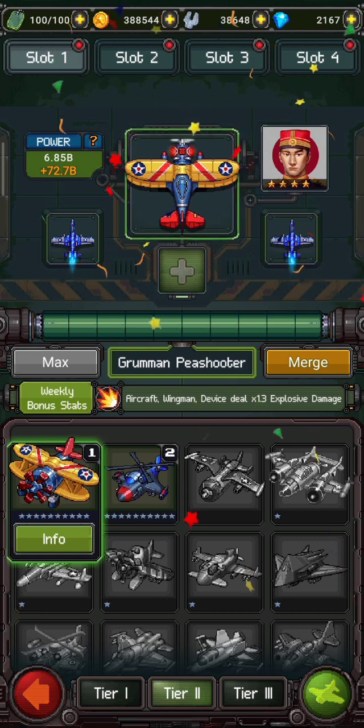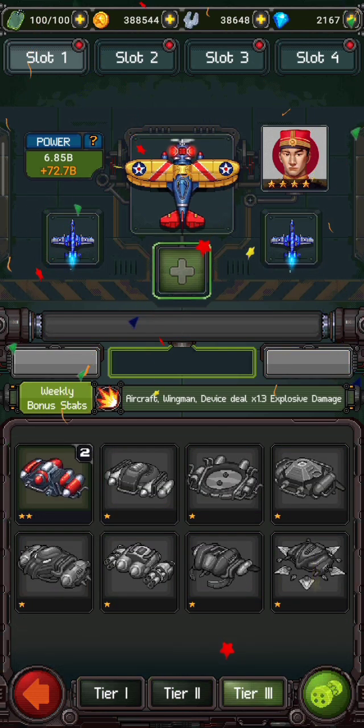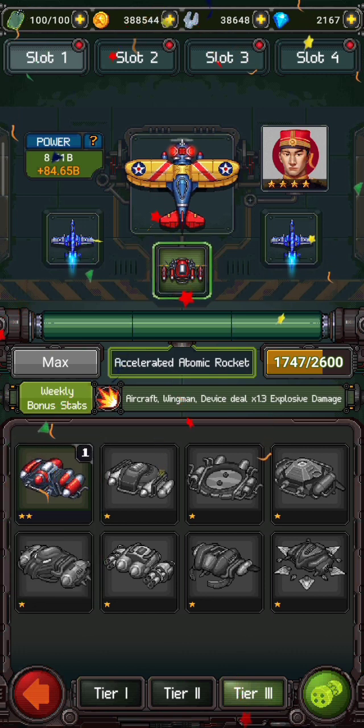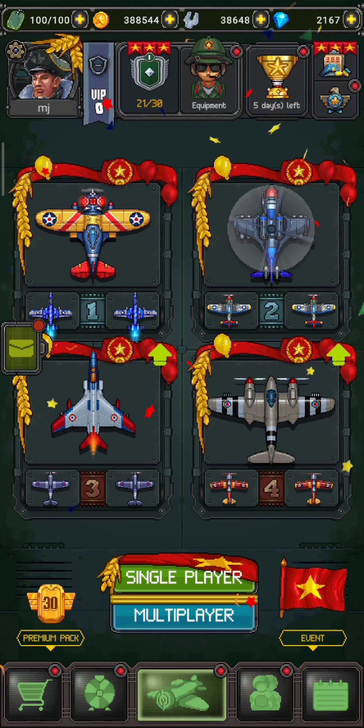This is the process of upgrading the aircraft, wingman, and device. Here click on the plus icon and then click on the use option. I am going to use it in slot one. This is the process of merging the device — you can use this process for aircraft and wingman also.